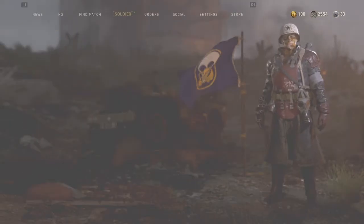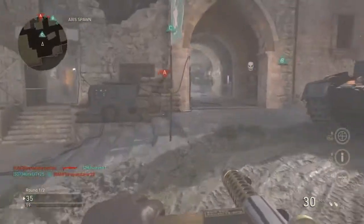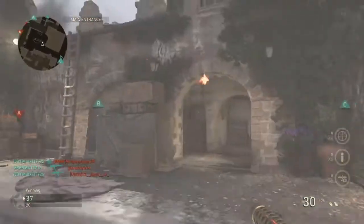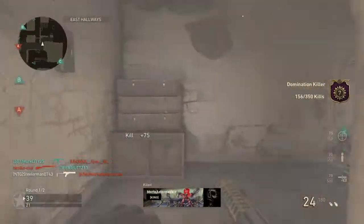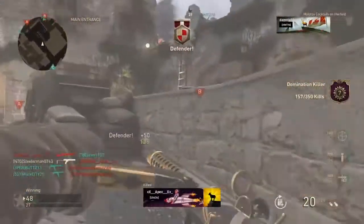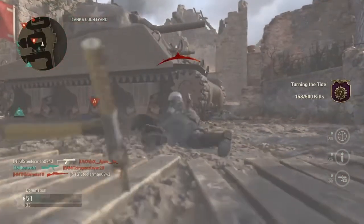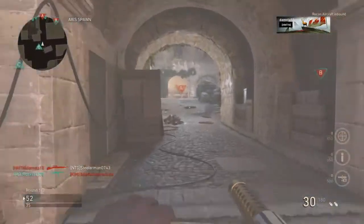Alright guys, this is the gun in game. As you can see I got the weapon charm, the reflex, and everything. You pop out sprinting and as you can see hip fire is phenomenal because you've got the steady aim. With airborne you're always ready, and quick draw and airborne mix really well.